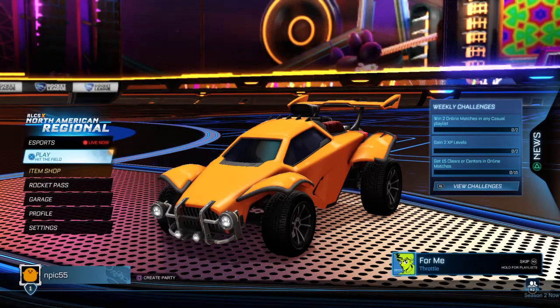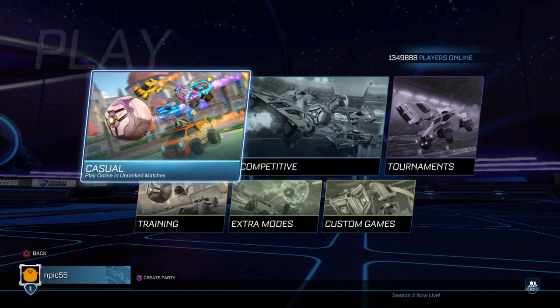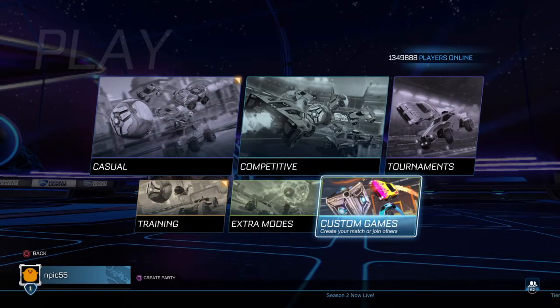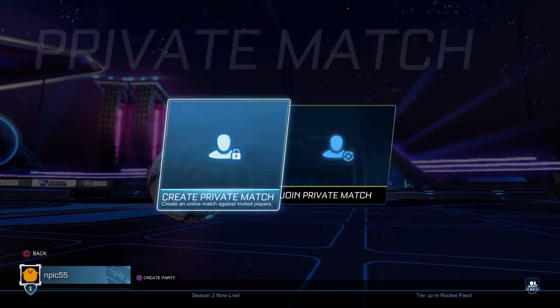Here is how to join a private match for Rocket League. First, select the play button, then select the custom games button. Move your cursor to the private match button and select join private match.